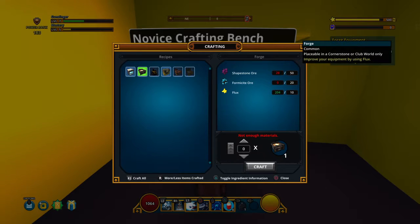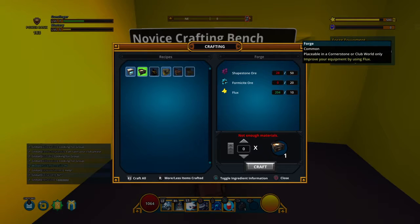Shapestone ore. I have flogs. I just need Shapestone ore and Formicide ore. Guess I'm gonna have to go out and just explore and get stuff.